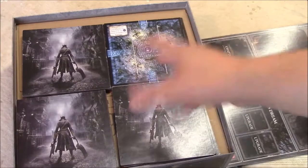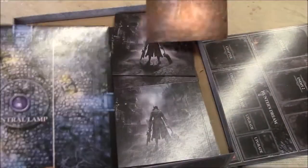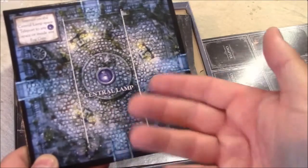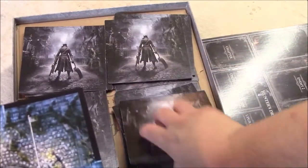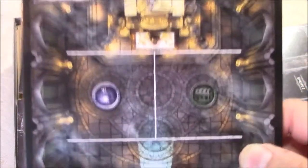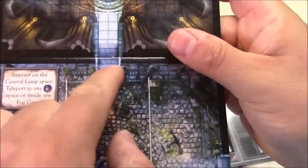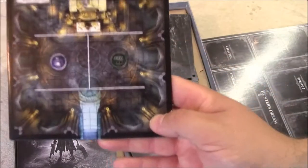Next we have the tiles — 20 in total. This one is face-up because it's the central lamp tile where all players start; they choose which of the three spaces to begin in. The artwork is really nice. Tiles connect via walkways cut into the edges — if it's all black, it's a wall and you can't walk through. That's the Grand Cathedral, where you'll see Vicar Amelia.